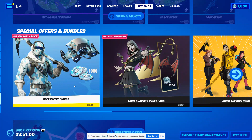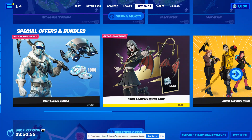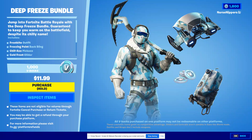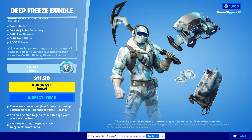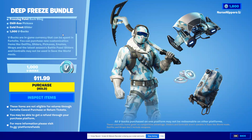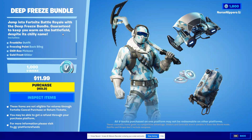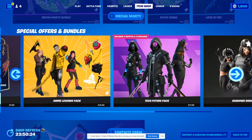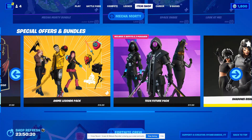Might as well just go on his account right now and get it for him. The Deep Freeze Bundle — what does it all come with? It comes with the Frostbite outfit, the Freezing Point back bling, the Chillax pickaxe, the Cold Front glider, and then a thousand V-Bucks. So you don't even have to work for it — they just give you the V-Bucks. That's kind of nice.